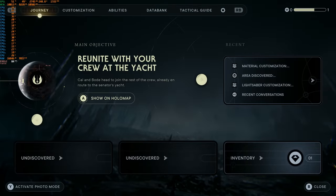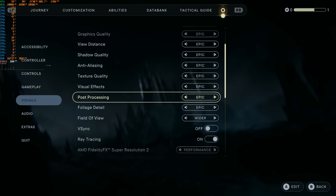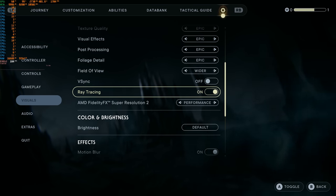The 7800X 3D seems to be only able to get around 85 FPS. You might say that's fine — but ray tracing is not actually even on. Yeah, it says it's on. When you load up your save and it says ray tracing is on, it's not actually on.